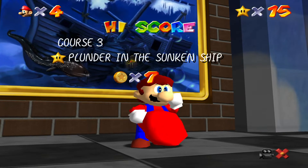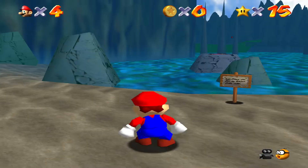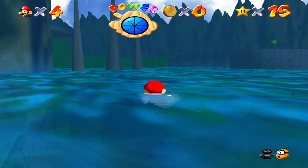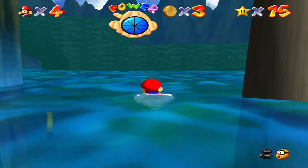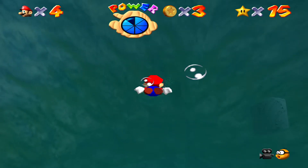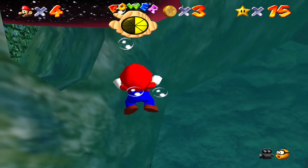So in this area we'll be able to get six out of the seven stars right now. It's going to be a similar situation to the Wing Cap in Bob-omb Battlefield, where we need to unlock another power before we can get the last one. The second star is 'Can the eel come out to play?' This one I am not the best at — I always seem to get hit by the eel. Just stay above the water until you get to the ship, now that it is floating. It's no longer sunken; it should be all the way up here for the rest of the missions in this level.